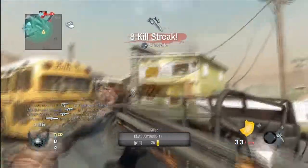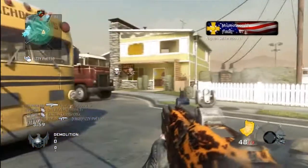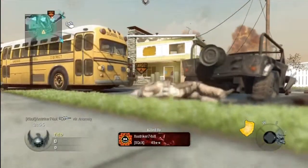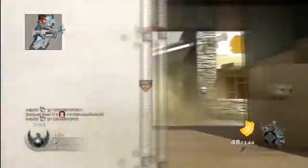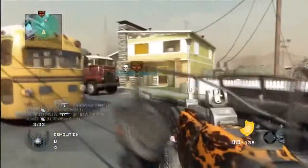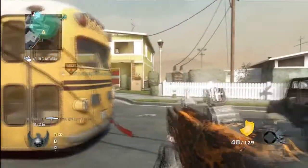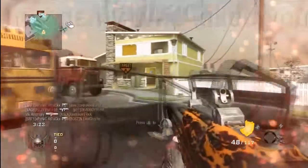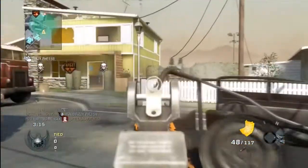I'm using flak jacket in this game. In one of my previous commentaries I said I don't really have a problem with ghost, and while I do kind of have a problem with it being in the game, if you use it right it's not that big a deal. But I don't use it anymore at all, mostly because flak jacket is just such a great perk. If it weren't for ghost, flak jacket would probably be the most overpowered perk we've ever seen — you're basically invincible to explosives unless you get a direct RPG or RC car hit, or you're highly damaged by a frag.